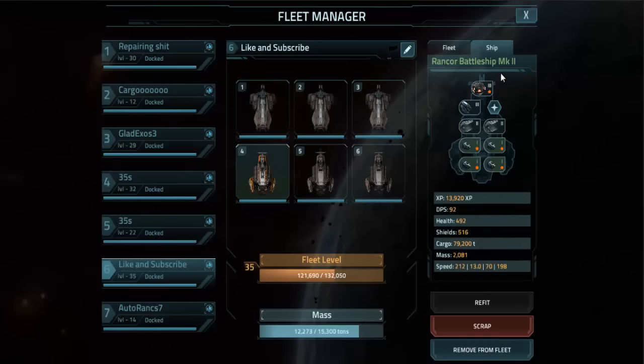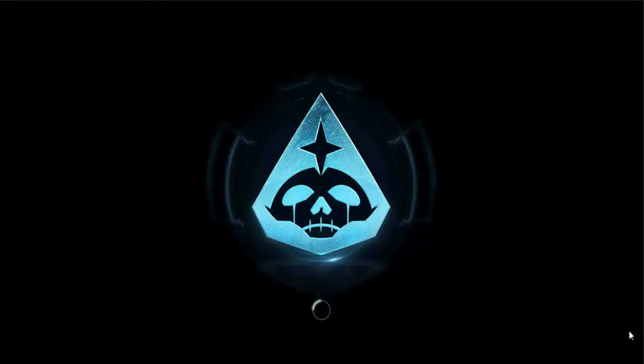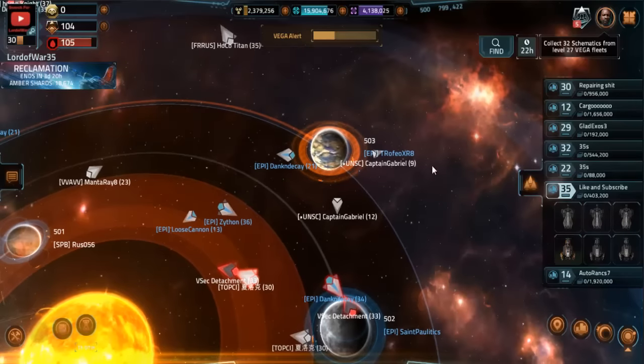Back here are the Firepower Rancor battleships. They've got Explosive Shield 3, Rotation 3, two Tritinium 2 Armors, and four Hydra Missiles. So we're going to go ahead and launch that fleet.